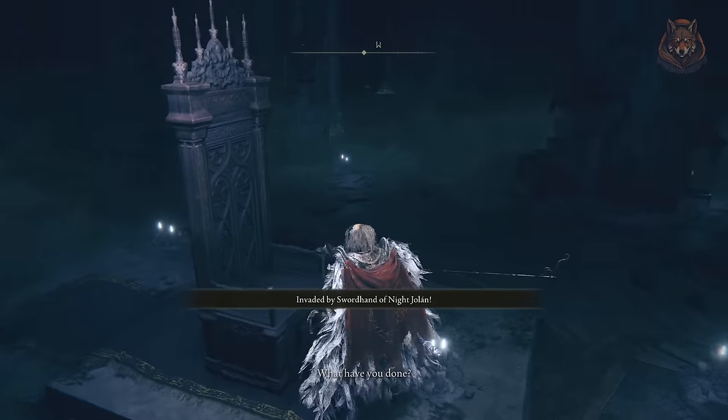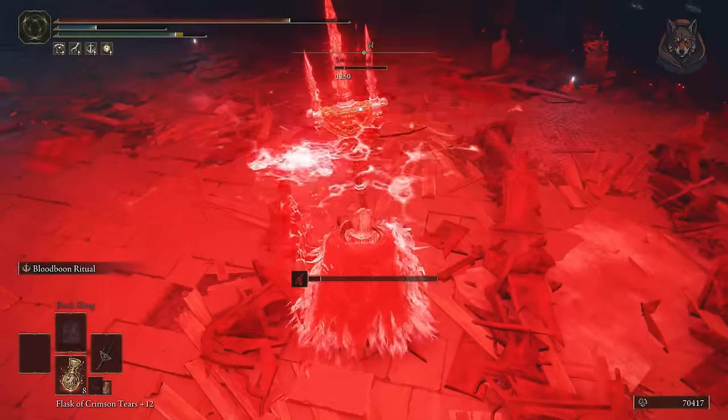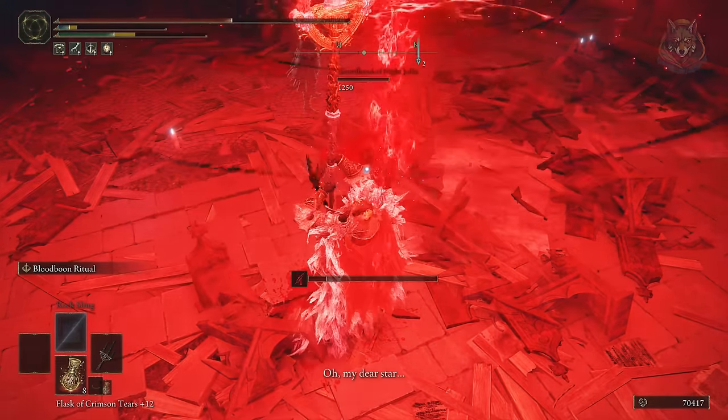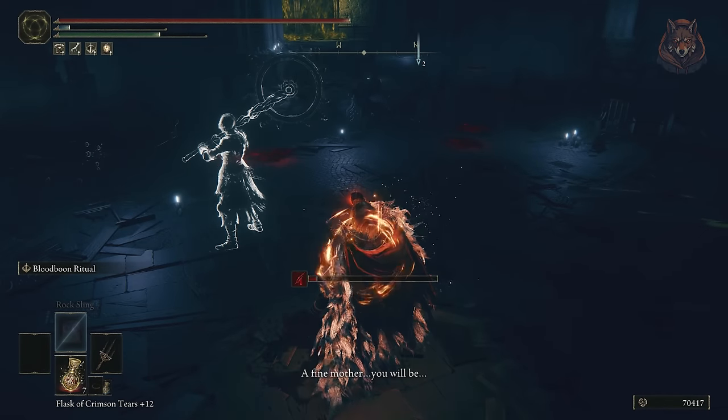After this, return to the throne room and interact with the throne and you'll then be invaded by the sword hand of knight Jolan. As soon as she's dead you'll then immediately fight Count Ymir, who's powerful but takes a lot of damage, so it's not going to be too much of a difficult fight.